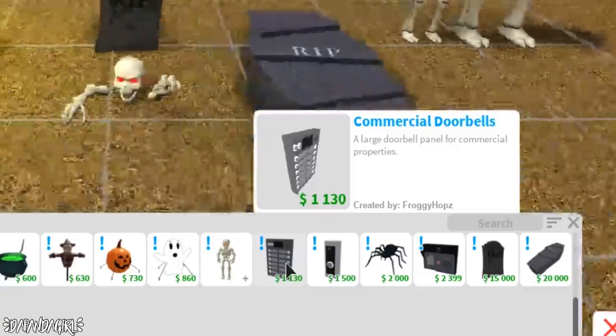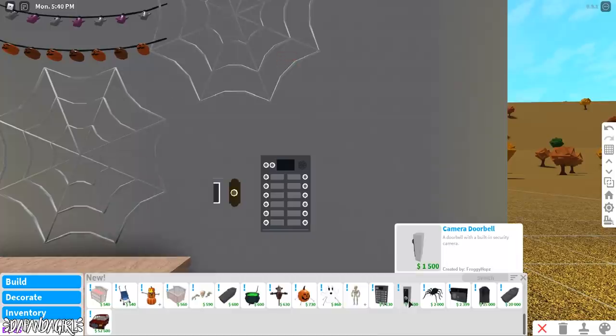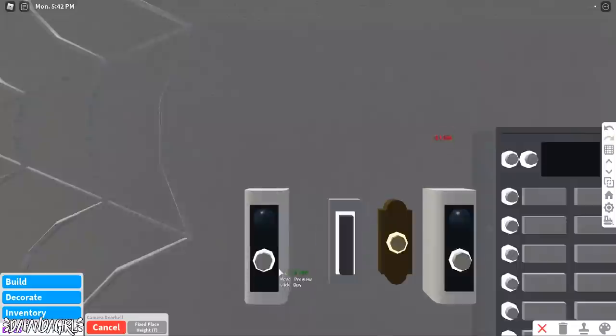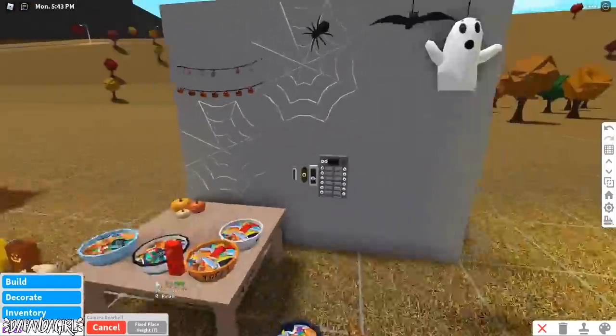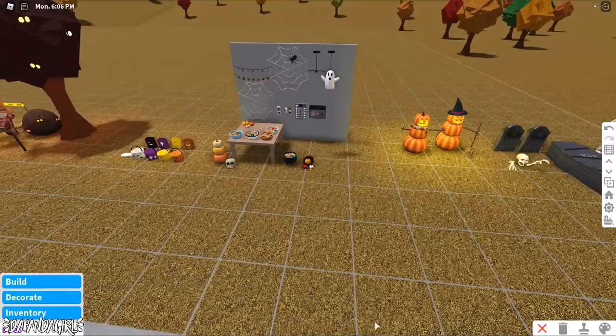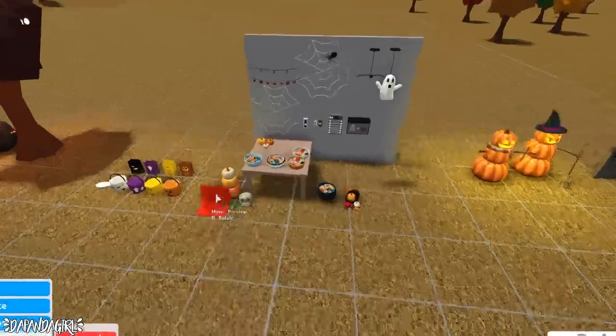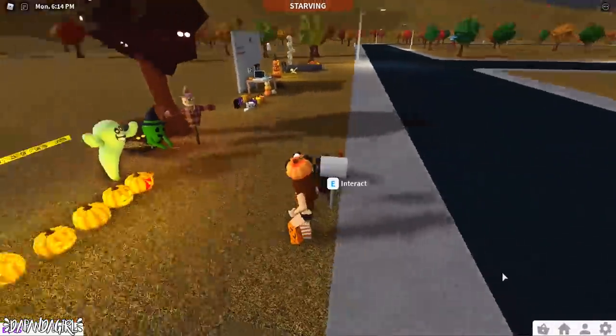We have commercial doors, great for apartment buildings, and a camera doorbell. If you sit at a computer, I'm pretty sure you can view the camera feed, so I'm going to place down a computer to test it out. Let's get out of build mode.